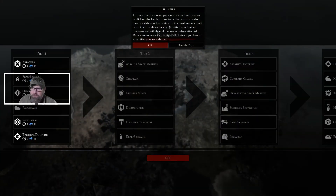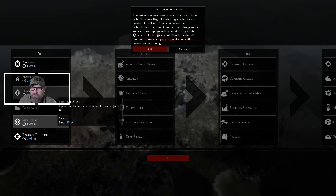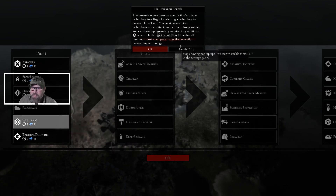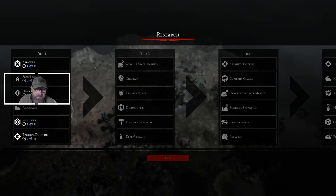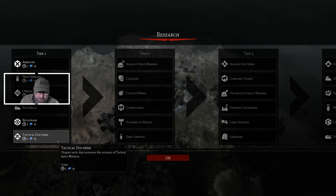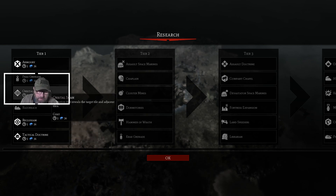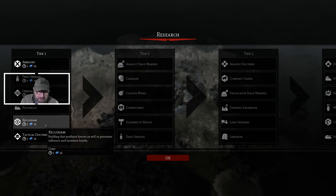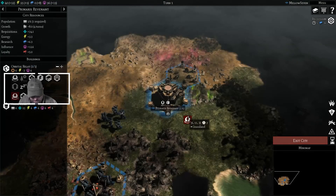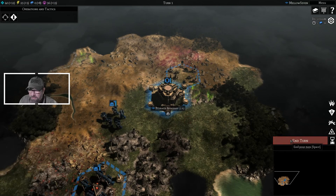Choose research. Begin by selecting technology from tier one — you can research two technologies from the tier to unlock the subsequent tier. You can speed up by constructing additional research buildings, but note that all progress is lost when you change your currently researching technology. We've got tactical doctrine, which increases the accuracy of my tactical Space Marines. Reclusium produces heroes as well as generates influence. That sounds good — we can't do that because we need an armory. Frag grenades are always good. Armory is really good to get the Razorback. Let's go with the Reclusium though — see if we can get some heroes and additional loyalty. Exit city, end turn.